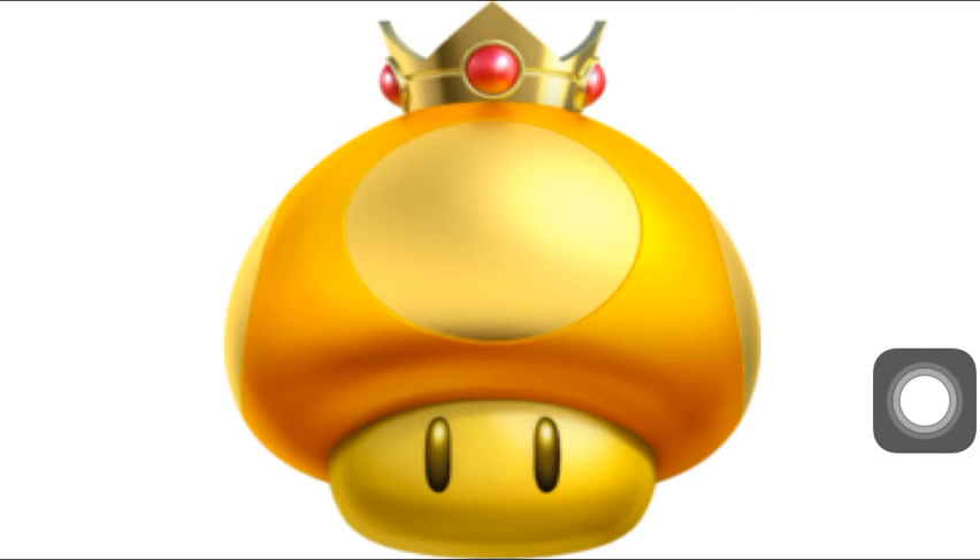At number 2 we have the Golden Mushroom. It gives you nearly unlimited mushrooms by rapidly pressing the button — you can get around 20 boosts in the roughly 10-second window. It's better than the Three Mushrooms by a wide margin. The downside is on tracks like Rainbow Road where mushrooms can send you off the edge. But on most tracks it can make you go really fast and skip a bunch of places.